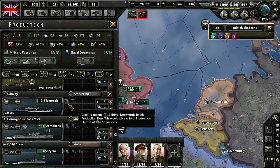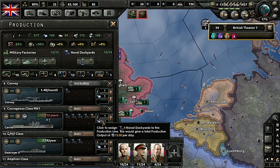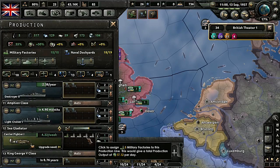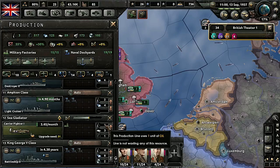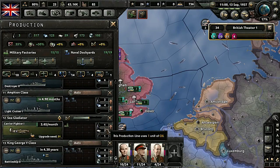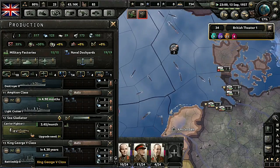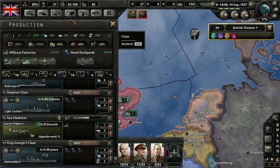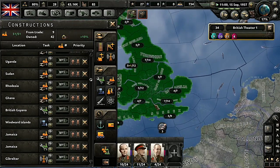We need to take some dockyards away from other production. Look at that — man, that's not a lot. That is not going very fast; in five years we'll be able to create one battleship. We need to start building synthetic refineries too.